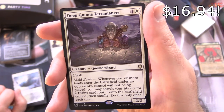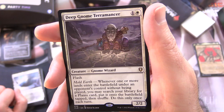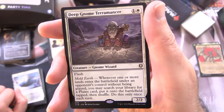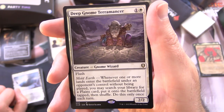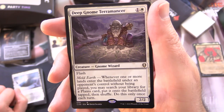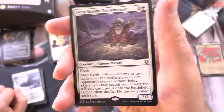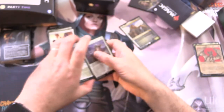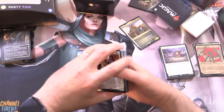Deep Gnome Terramancer is pretty cool — Creature Gnome Wizard, 2/2 for 2 with Flash and Mold Earth. Whenever one or more lands enters the battlefield under an opponent's control without being played, you may search your library for a Plains card, put it onto the battlefield tapped, then shuffle. Do this only once each turn. I think this is the new printing in this Commander deck — that's one of the more valuable cards here.